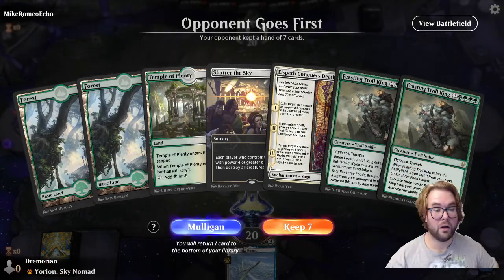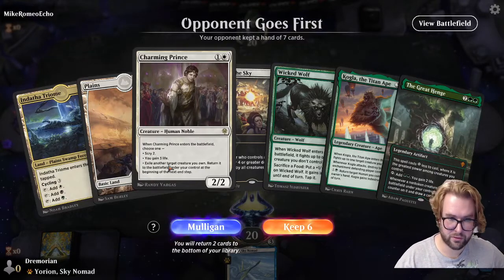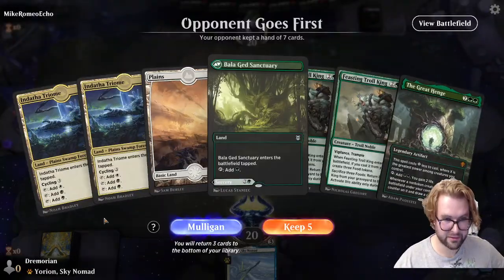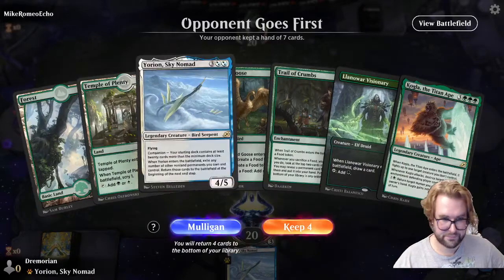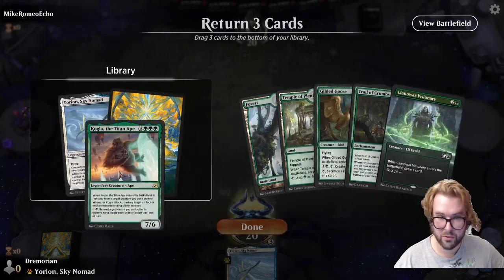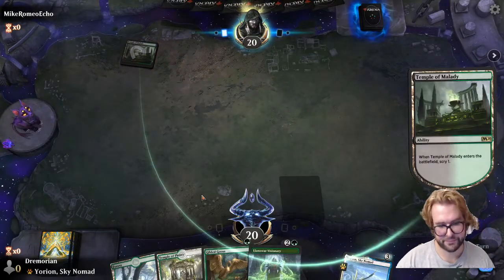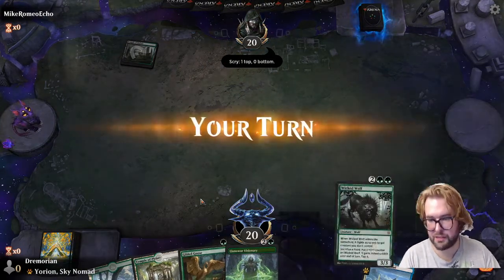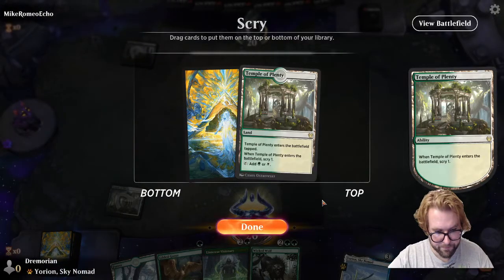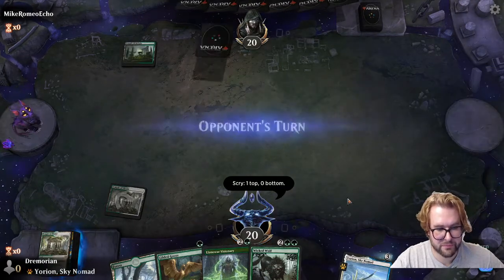Our first hand has a three-lander but no early interaction — we cannot keep this hand. Got a Charming Prince — once again not really feeling this hand. OK this is better, we'll keep. We'll drop the Yorian, drop the Kogla, and I guess drop the Trail of Crumbs. Feels bad, but sometimes you just get Magic the Gathering.